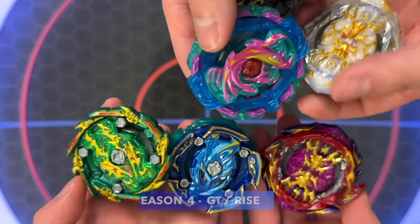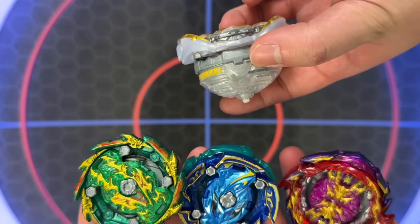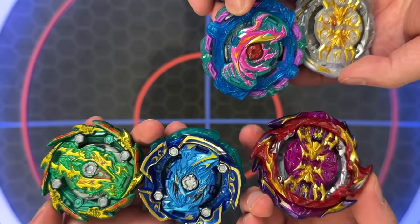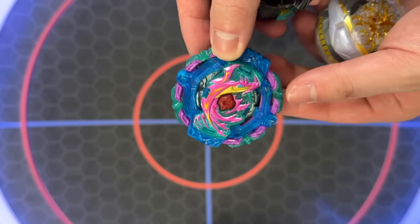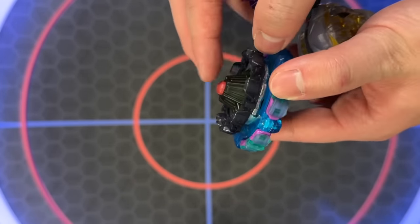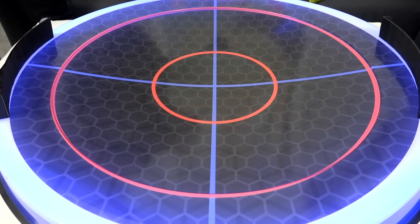Season 4 — Beyblade Burst GT or Rise. Quite a few bays here — probably the best defense types ever. Electric Driver, Regalia Genesis — amazing bey, great character. We also have Comet, Naked Spriggan, Bushin Ashura, and the Big Bang Armor with Big Bang Genesis — it was a booster so it came with a random combo. Poison Hydra here — this is the Pro Series one we're going to use, because the recommended combo from Takara Tomy was a trash combo. They wanted us to use the Bullet Driver, but if you're going to use Poison Hydra as a defense type, this just makes more sense. Three, two, one, go shoot!